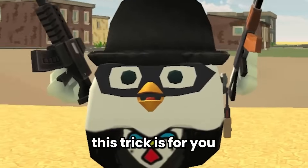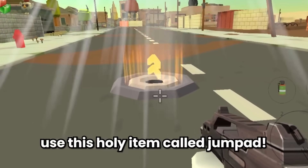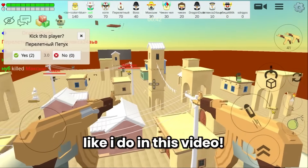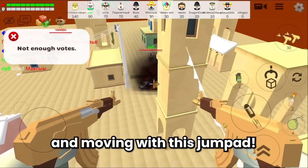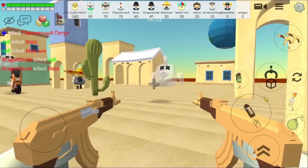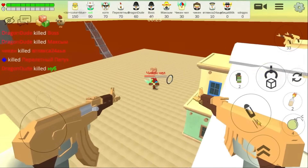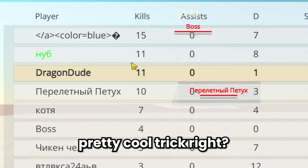Trick six: fight other chickens in PVP mode. Use the jump pad — spam spawn it while you want to shoot other chickens. It will make you harder to get shot because you are always bouncing and moving. Pretty cool trick!